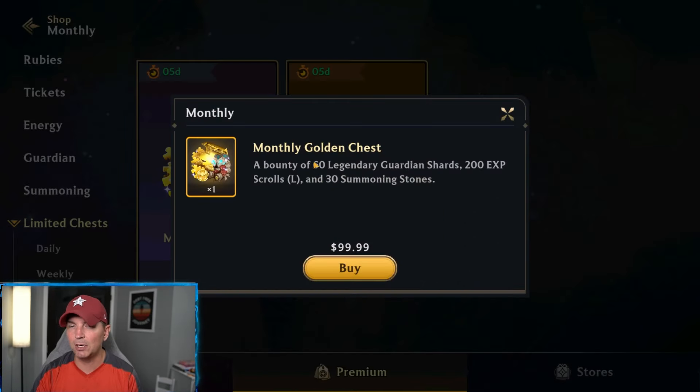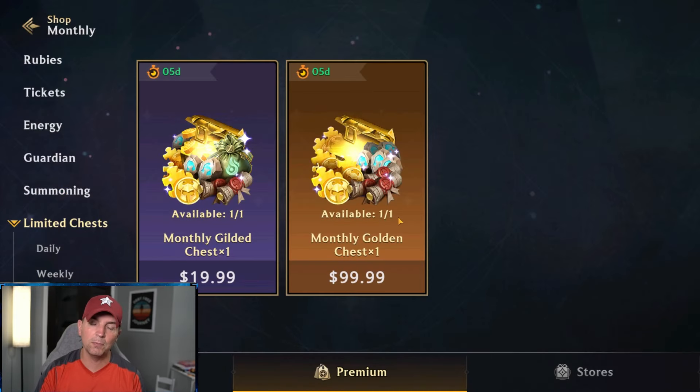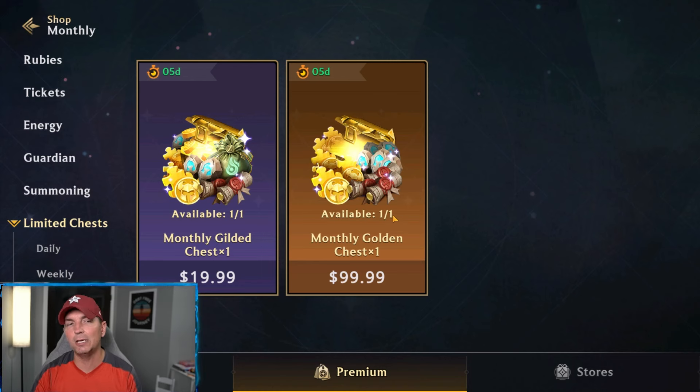Even when you look at the golden chest, that is going to yield you one legendary guardian. For $99 you can probably pick up maybe five or six legendary guardians out of different packs. That's why you have to be very knowledgeable when looking at Treasure Trove, because when it comes to summoning heroes, remember you are locked into a certain tier — core one and gen one heroes. You cannot get the founders or the early ones.